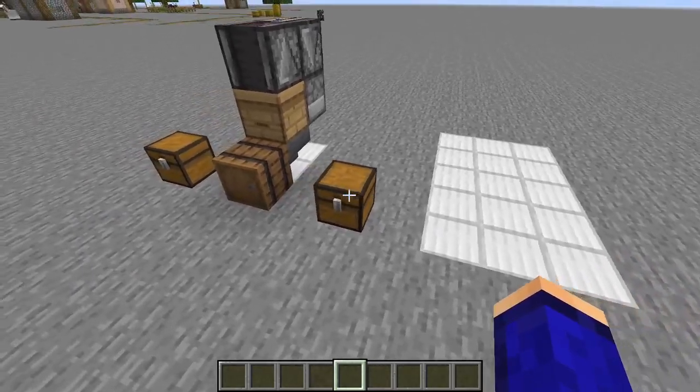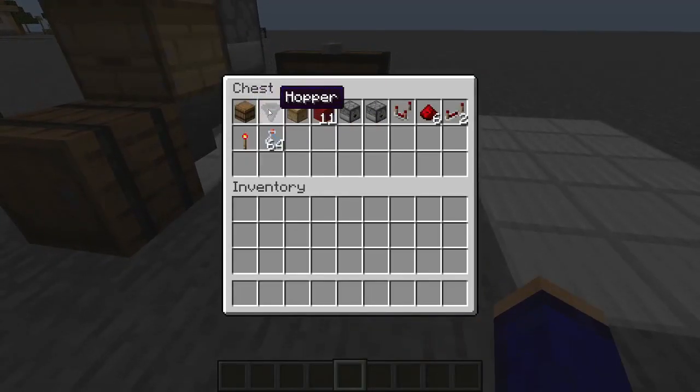To build the automatic honey bottle farm, you're going to need these materials here, as well as a 3x5 space.